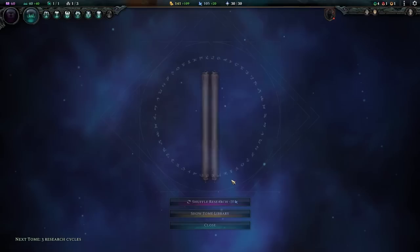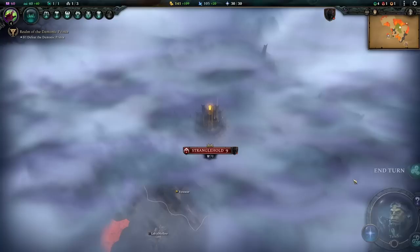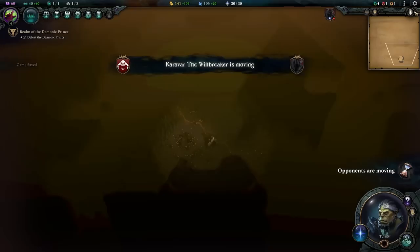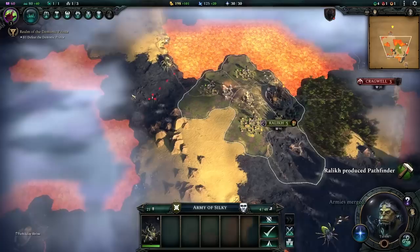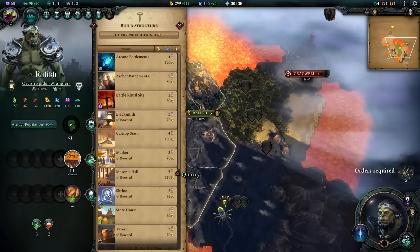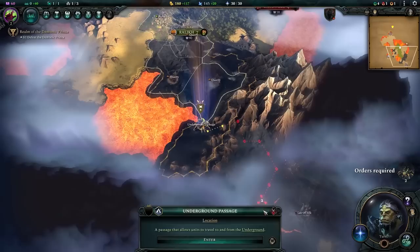I have four units currently, two more in the queue. I'll spend a bit of money to rush one out. I now have animal kinship — we definitely want call of the wild, which fits our build. The demon king has already declared a rivalry, so war is coming very soon. This might actually be the worst spawn location I've had attempting this challenge. Let's get underground and build the city while we still have a small window.